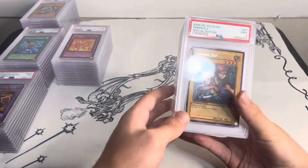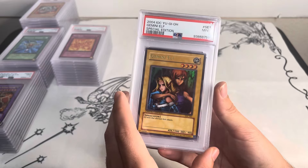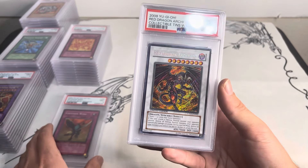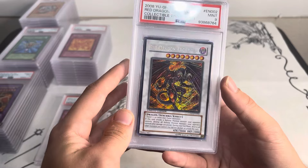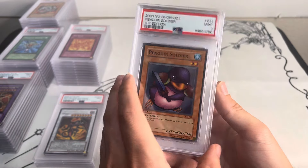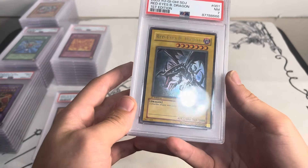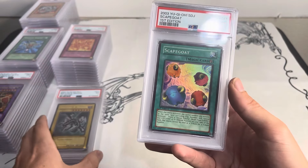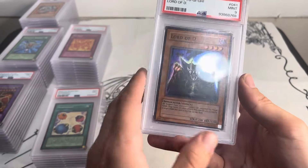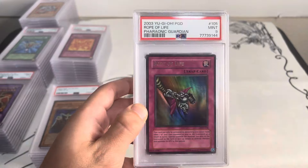Gemini Elf, this is the Invasion of Chaos special edition promo. Griffin Wing, Starter Deck Pegasus, Red Dragon Archfiend — this one was really clean, I thought it had a chance but it is a little off-centered, so maybe that's what kept it from getting the PSA 10. Penguin Soldier, Red-Eyes Black Dragon — this is a seven, I thought it was a pretty strong seven — beautiful card from SDJ Starter Deck Joey. It matches with the Scapegoat from the same starter deck as well.